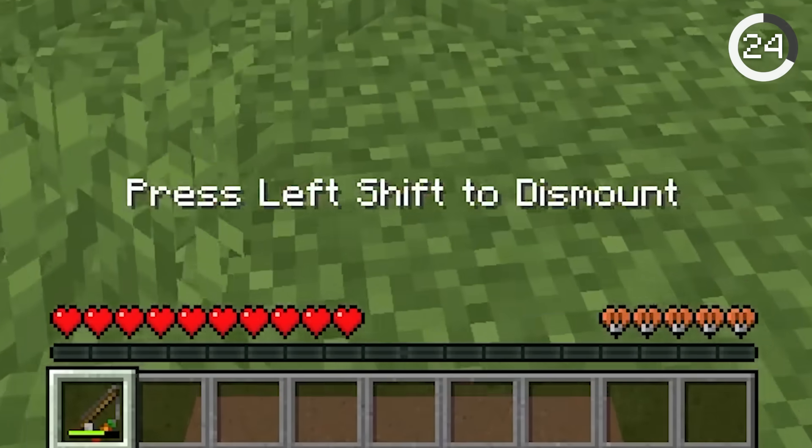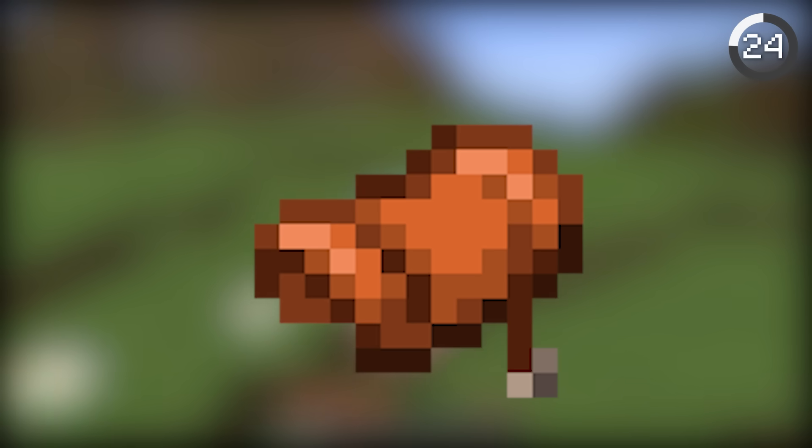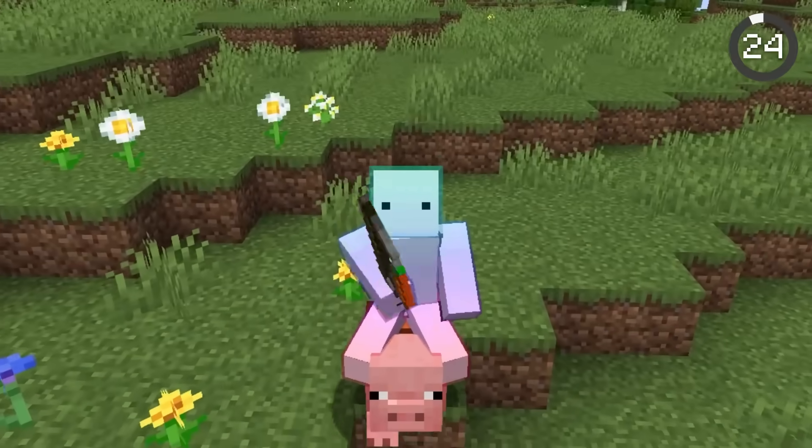When you ride a mob, you probably notice its hearts right next to yours. Did you know that the orange little hearts are just like that to match the saddle texture? It's a small detail that is just so cool!